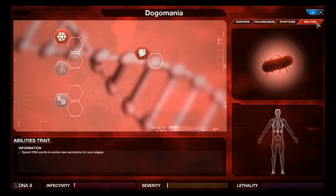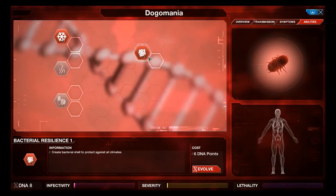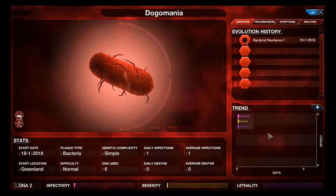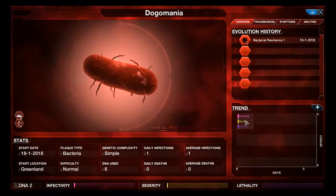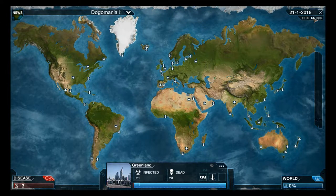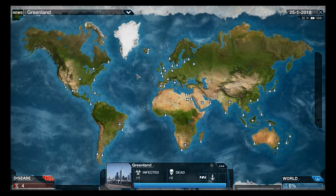Let's take a look at symptoms. You don't want it to be too lethal or severe because then people will pick up on it. Dogomania has infected its first person in Greenland. We need to use DNA points to evolve it, so let's keep this up and effectively evolve it.